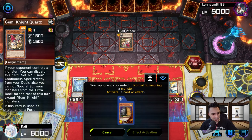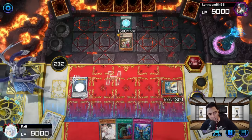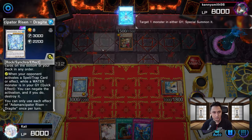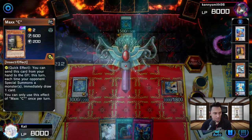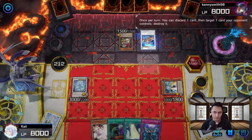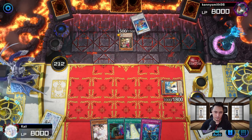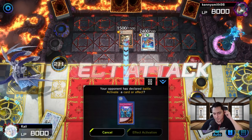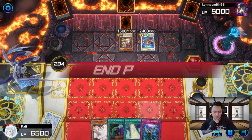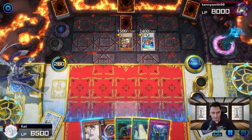Our opponent is playing Gem Knights again — what's with everyone playing Gem Knights? We activate Maxi, get rid of their cards. We destroy a monster and target one monster never entering the graveyard. They go for Coral Dragon. They destroy my Dragite. We take 1500 damage, which is nothing. They set a card down — we should be fine. We draw Nibiru, not really what we're looking for, but we have Freezing Chains to start with.